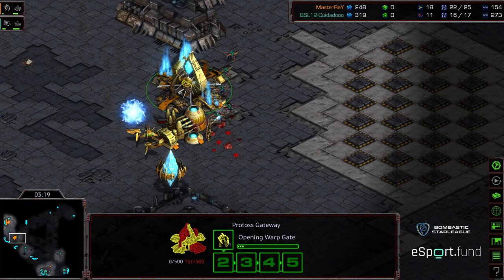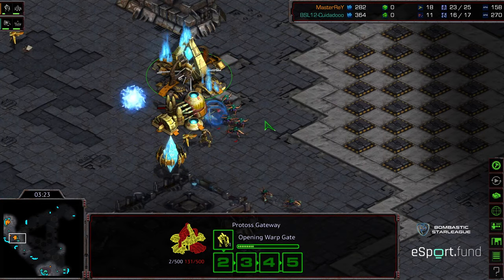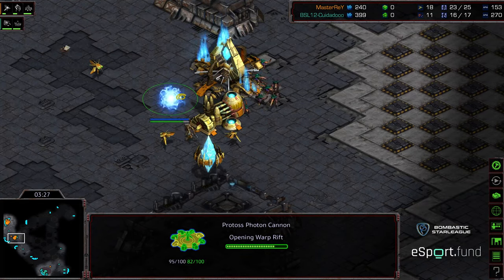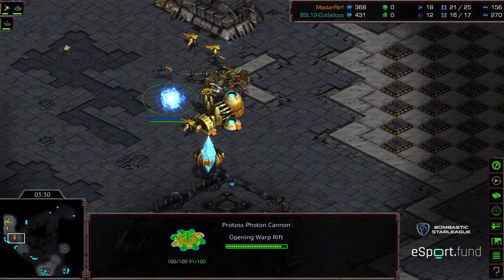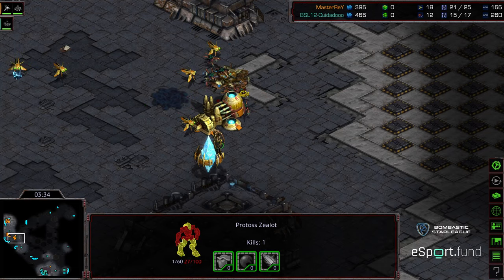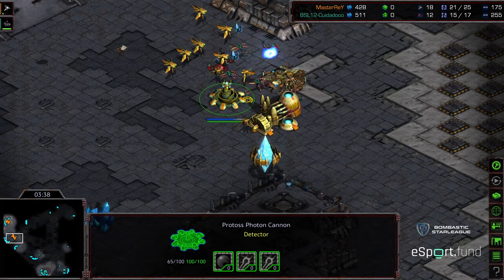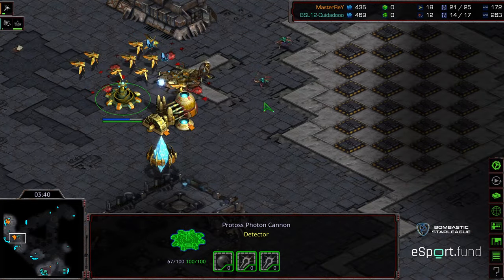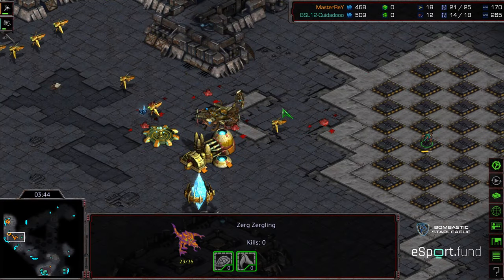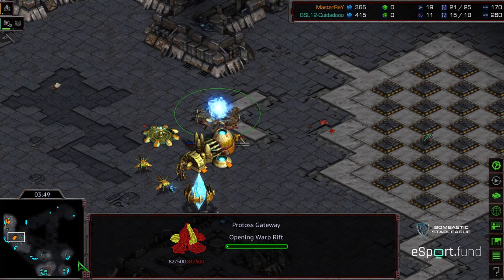Zealots coming off the line to deal with these zerglings — looks like Master Ray is going to allow another zealot to sneak out, nice play. That's also giving time for the photon cannon to warp in. This gateway is very low on health; more zerglings are coming up. This might be the match right here if he can breach the line. Gateway down, no second cannon, and the first cannon is not warped in.